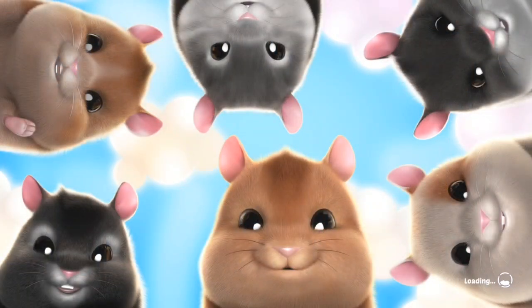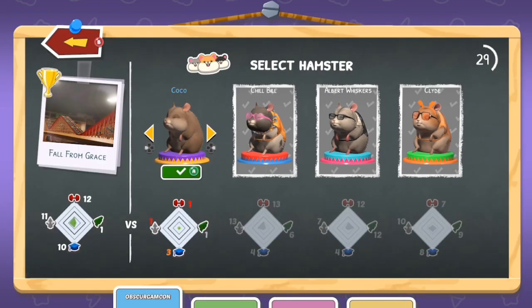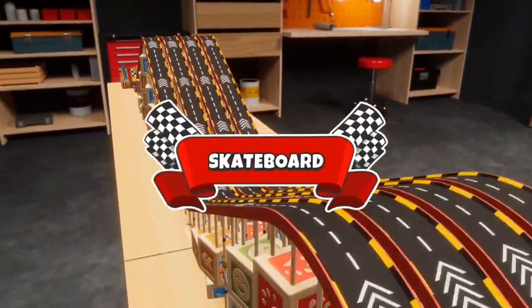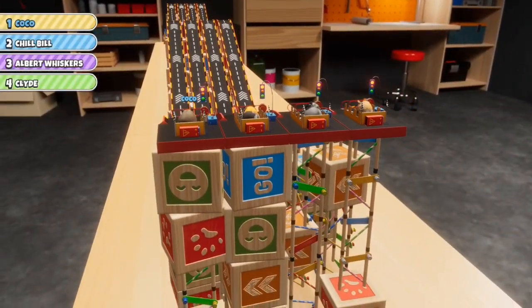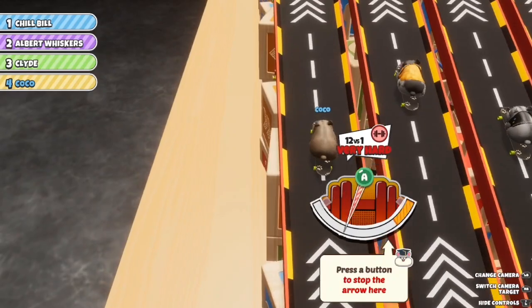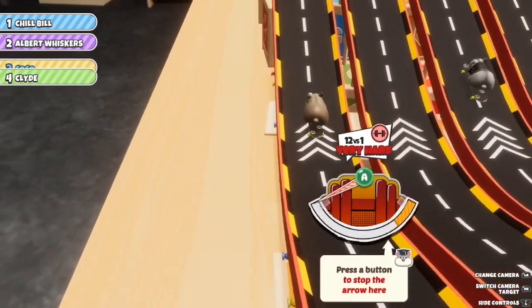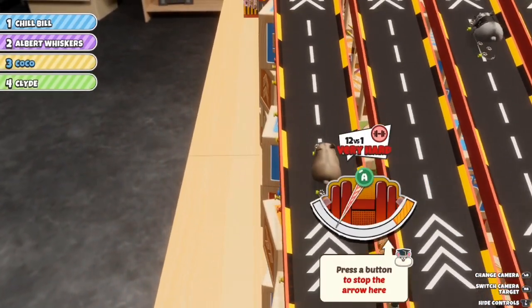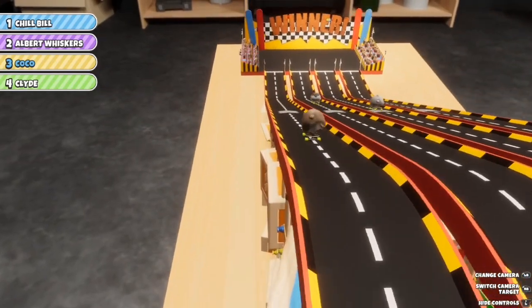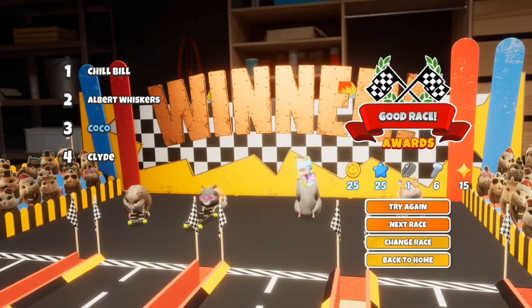I'm going to change the race and do the skateboarding one on novice — I'll have Coco play this one. I would normally have each hamster play the game once because I think it attributes to their stats. These are just quick time event button presses. I need to up Coco's stats — Coco's not doing too well. Daisy would do a heck of a lot better at this. She got third place. At least I got coins, screws, and stuff out of it. I love the fact that they're throwing their skateboards around — it's great.